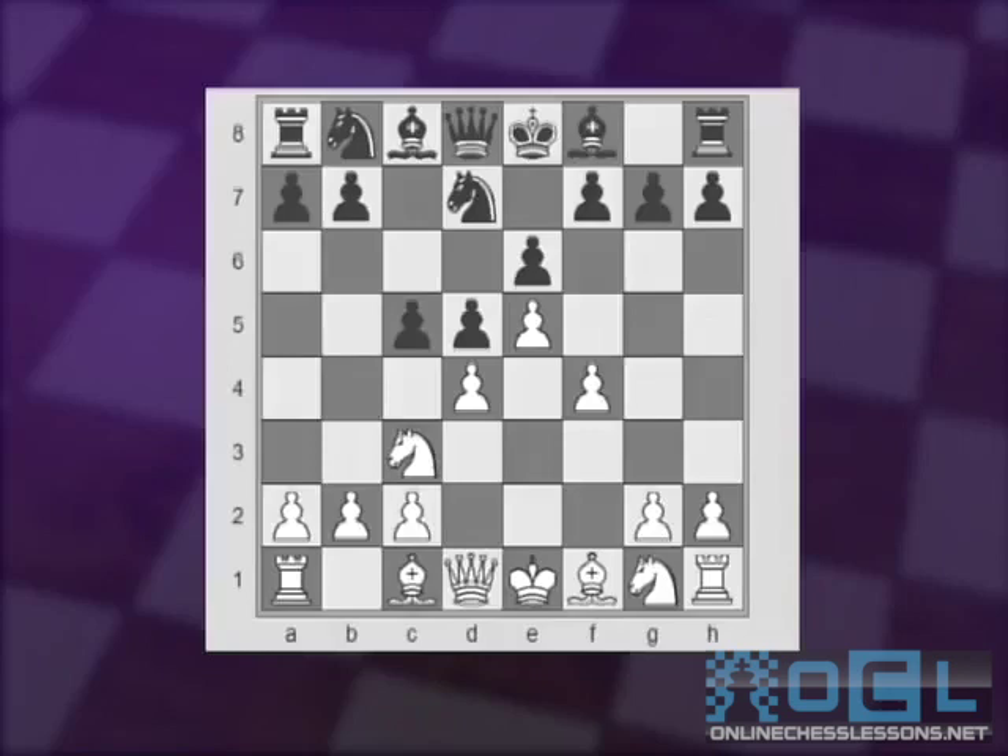Another idea is trying to get rid of the light-squared bishops — trying to exchange them off the board. Keeping only the dark-squared bishops on the board, when having a black pawn structure in the center on the color of the bishop, is to the advantage of the other side that could potentially target those pawns, while the White bishop is limited by his own pawns.